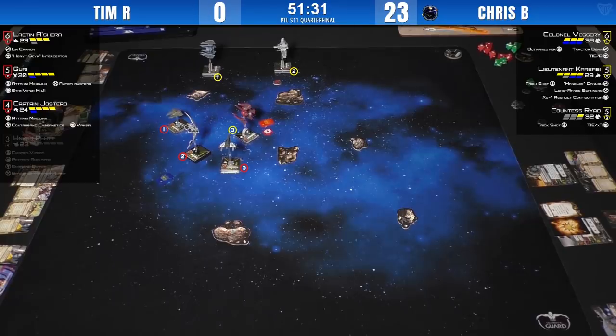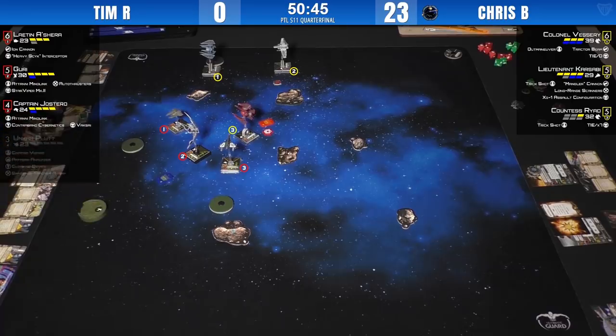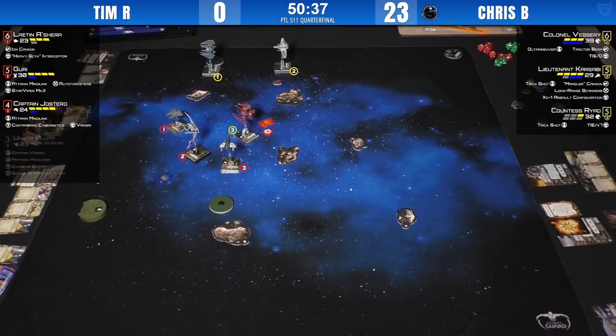He does have one banks — he might be able to SLAM into the one banks, get around that rock without going onto it. That four-die cannon with Trick Shot is still viable. Vesary has very few choices — hard three for sure. I don't think we'll see the 4K. He's got to point his arc at the other ships. Maybe the 4K as a setup for next round. Chris has to keep the damage rolling — he's maybe ahead since he got a ship off the board, but his Ryad is really hurting.